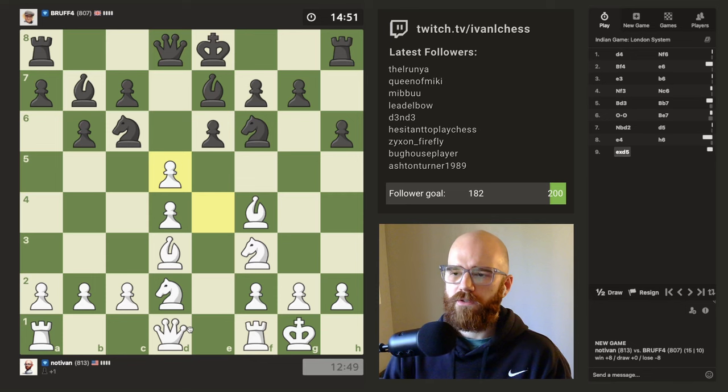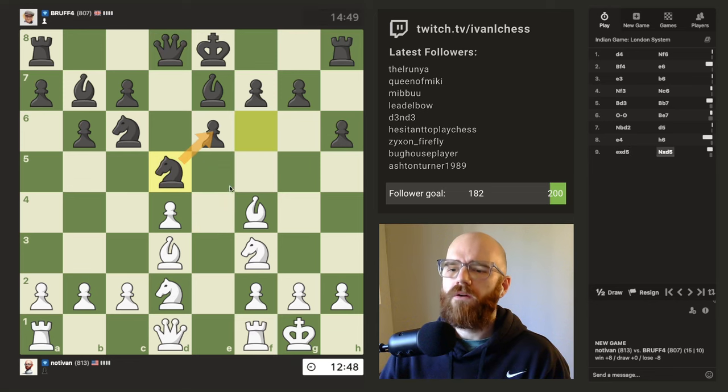I'm going to be able to put a rook on an open file, which I think is good. I think he's just going to be forced to take here. Oh, he goes that way — interesting. I think that's good; that allows me to actually bring the bishop back. It gets his knight off of f6, which I think is good in the London system. I'll just move back — don't have to think too hard here.